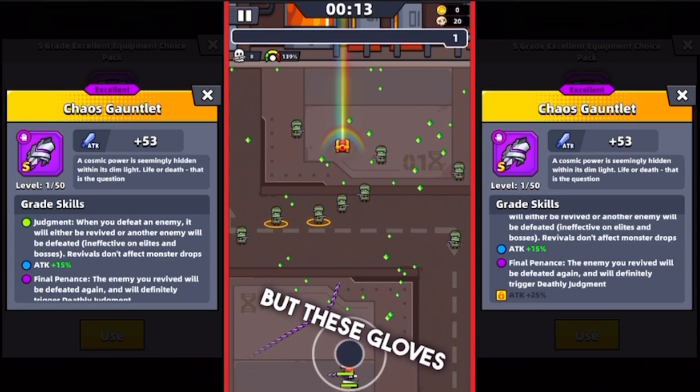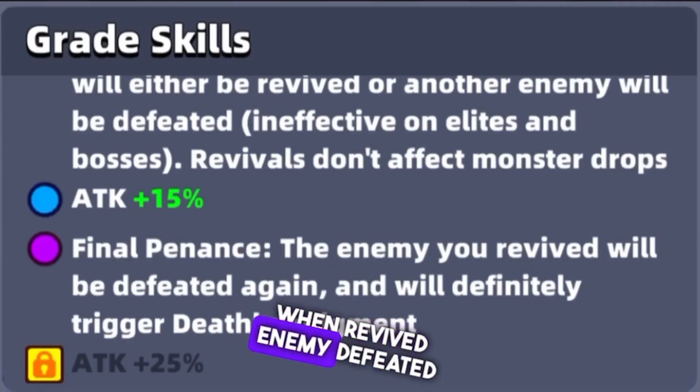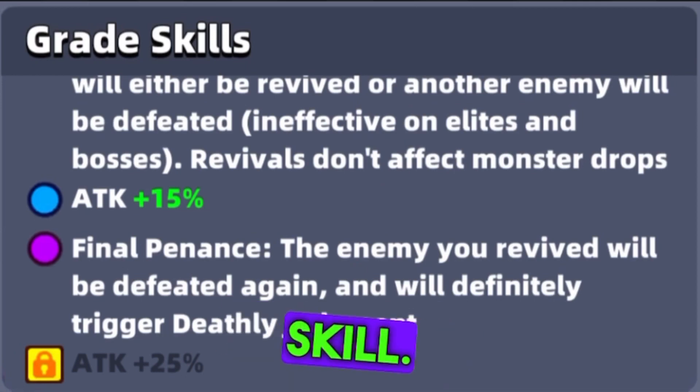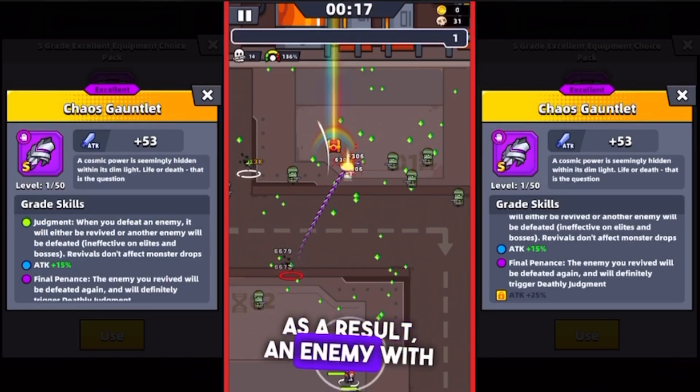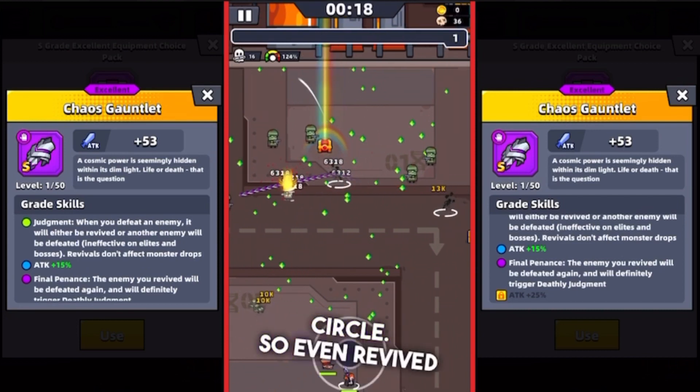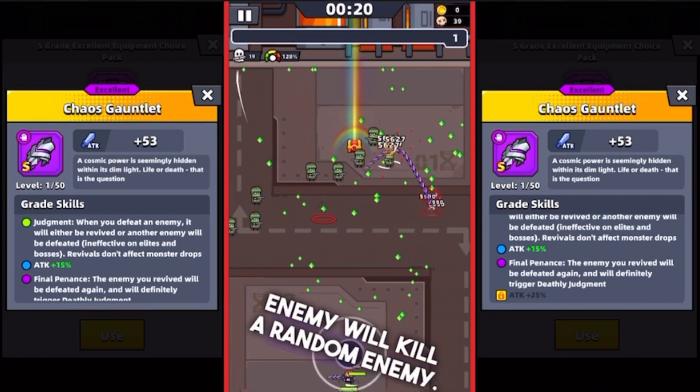But these gloves also have another mechanic: when a revived enemy is defeated again, it will definitely trigger the Deathly Judgment skill. As a result, the enemy with a yellow circle will get a red circle. So even a revived enemy will kill a random enemy.